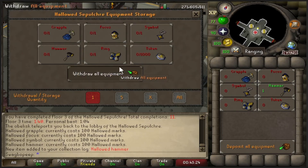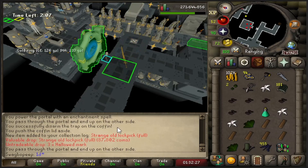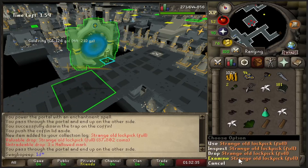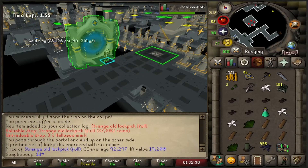I don't have anything yet. Lots of collection logs to get. I just got... what is this? I got a strange old lockpick. Wait, can you buy it in the GE? That's kind of cool.